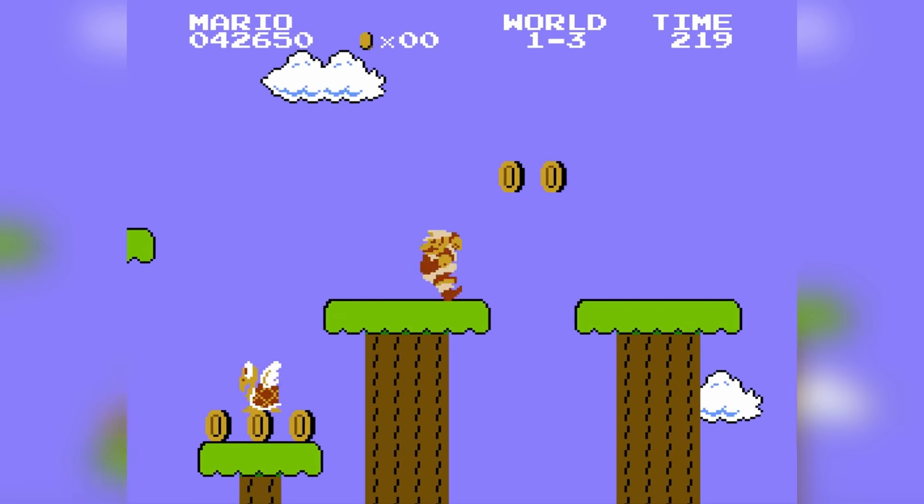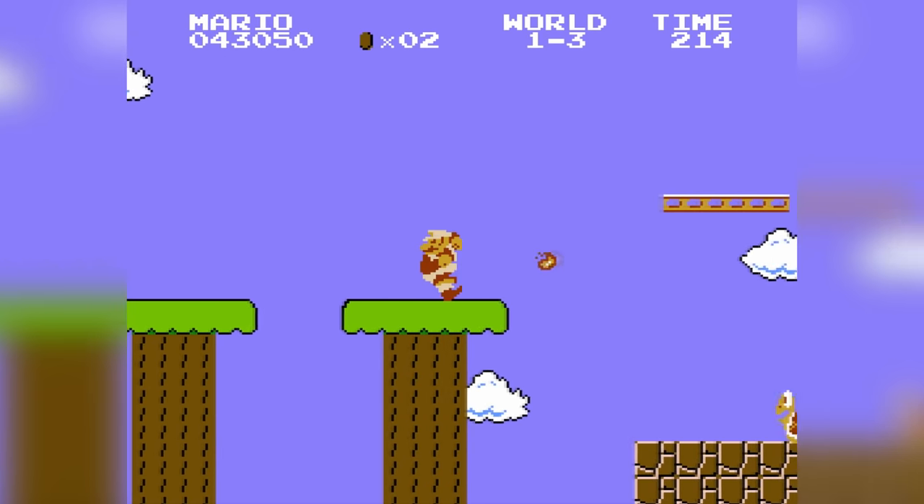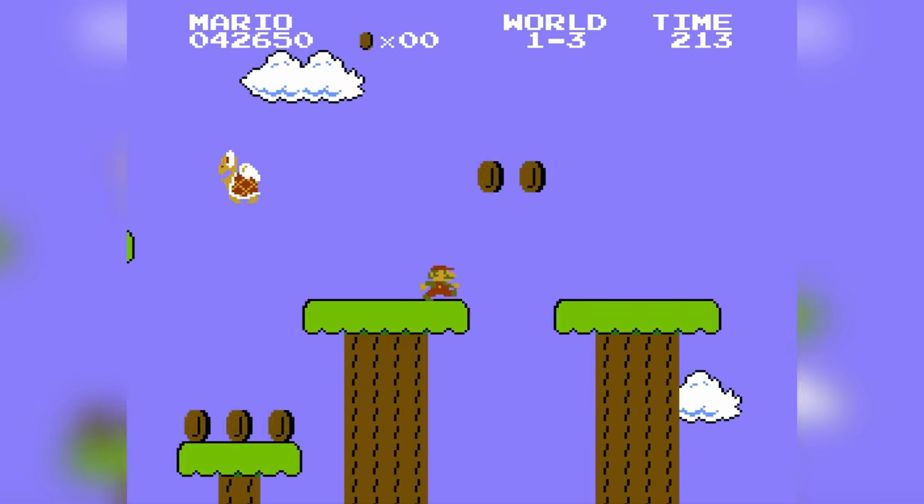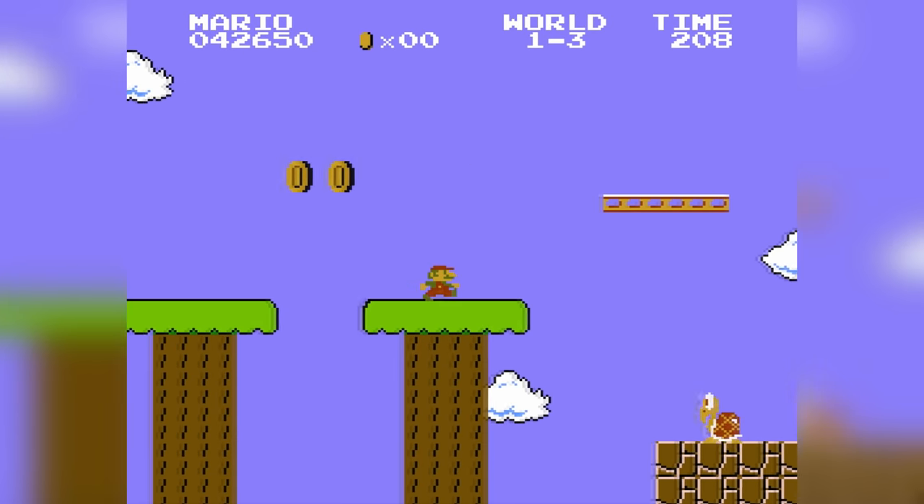1-3 starts off with a tricky segment. In my Super Mario Maker 2 video, you guys kept complaining that the platform wasn't semi-solid in the original game and that my way of dodging those coins was cheating. Well, this is how you do it in the original game — it's that easy. I couldn't get under those coins as Fire Mario, so I had to go back to Tiny Mario to fit there, but besides that, everything else was fine.